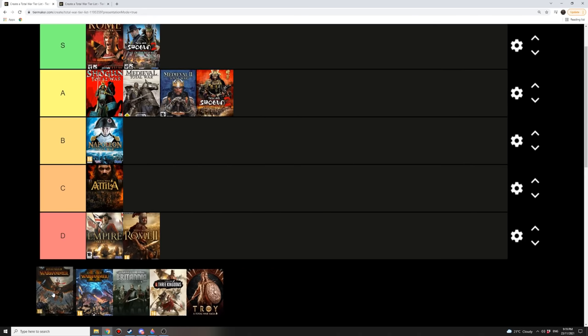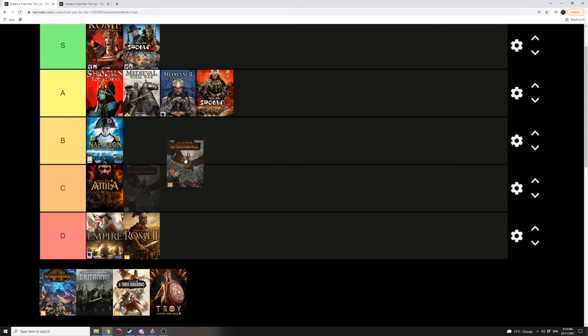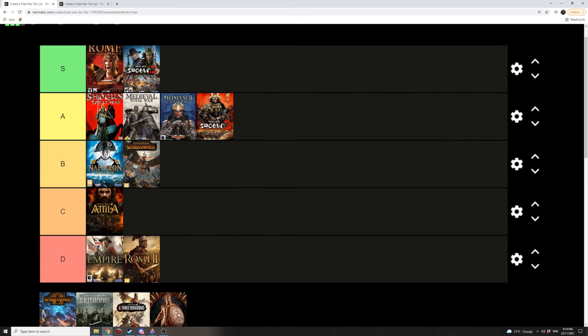Now we move on to Total War Warhammer. I think its launch was pretty good — I'm going to put the launch at B tier because I was pretty heavily involved in it. It was pretty bare bones compared to where Warhammer actually ended up. Auto-resolve was a big problem where you'd just recruit loads of garbage stacks and auto-resolve your way through the campaign. The AI was pretty bad. But it introduced a lot of mechanics new to Total War, like flying units, single entities, and magic — this was really the building block for better things to come.